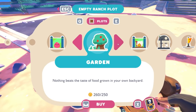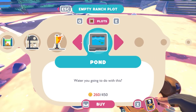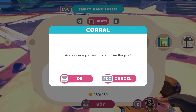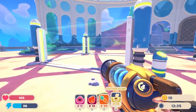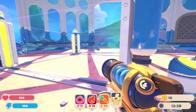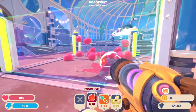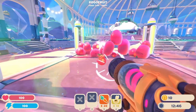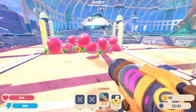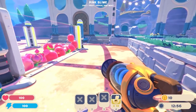So we can get a corral — it's kind of expensive. We can also get a garden, a coop, silo, incinerator, and a pond. Okay, so a second corral — yeah, let's get a second corral. I bet the bunnies are gonna escape. I bet that's a legitimate issue that I can't just ignore here.